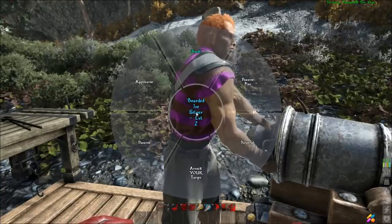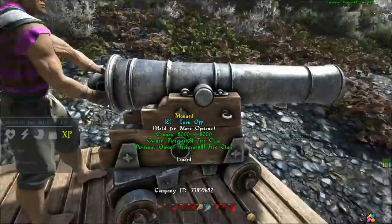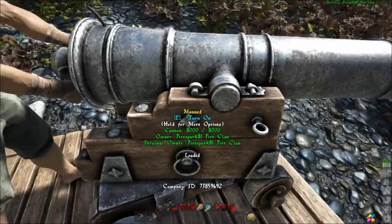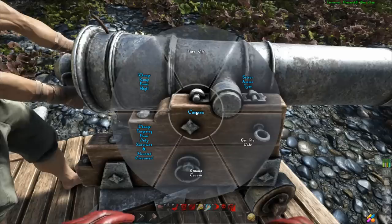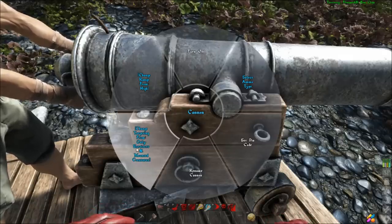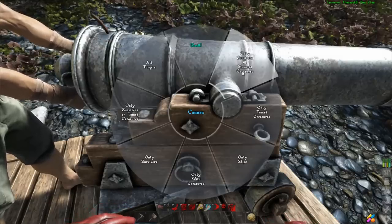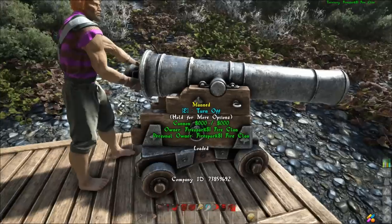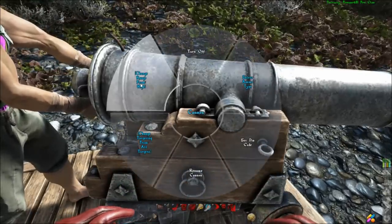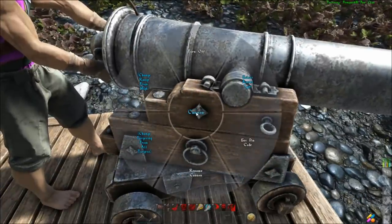To have them shoot at anything, hold E, go to Behavior, and set them to Aggressive. After that, go to the cannon and make sure it is turned on. Then look at the cannon, hold E, and change the targeting to whatever you want them to target — if you want them to attack creatures or anything near your base, click 'all targets.' You can also change the range — set it to High since cannons have quite a long range.